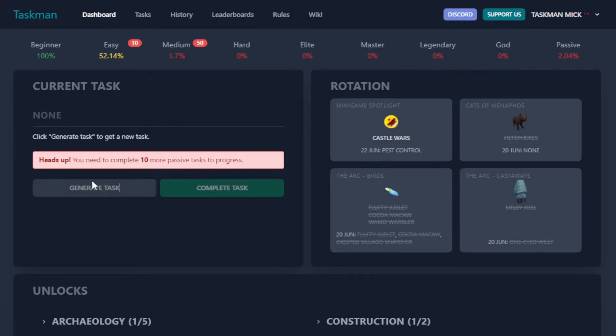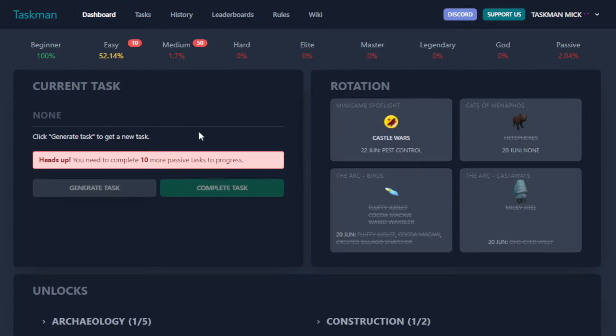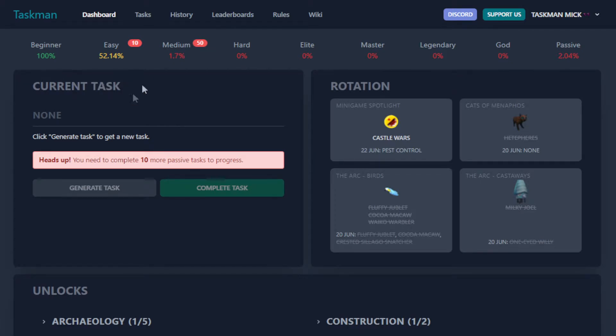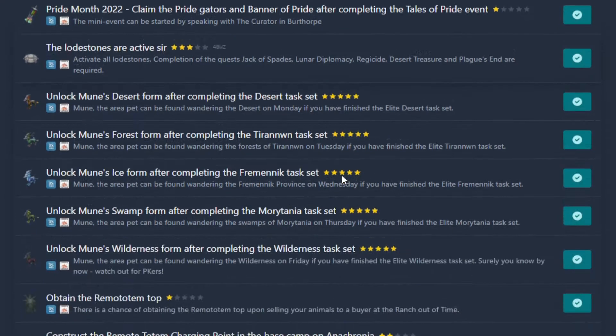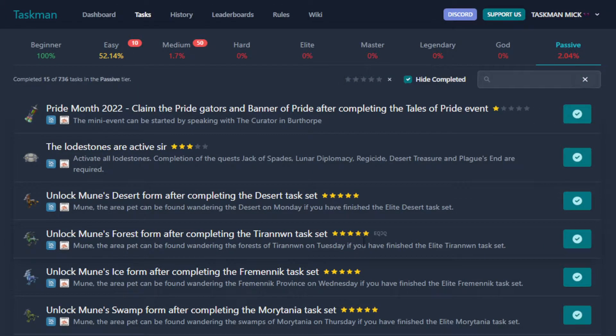Heads up: you need to complete 10 more passive tasks to progress. I think it's getting mixed up — something dodgy's gone on there. I'll quickly message someone to sort this out. That seems wrong to me, because I'm pretty sure it means you need 10 more passives in the easy tier to get to medium. I think it's bugged a little, but I'm just going to do the 10 passives. Let's check what passives we can actually do.